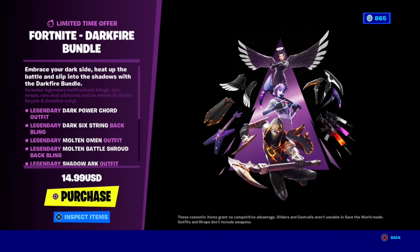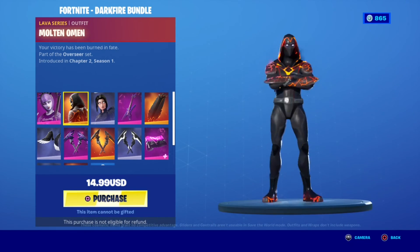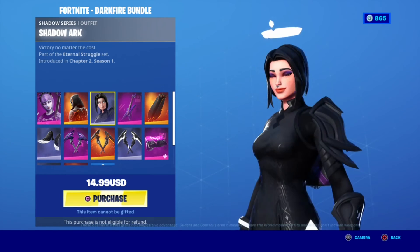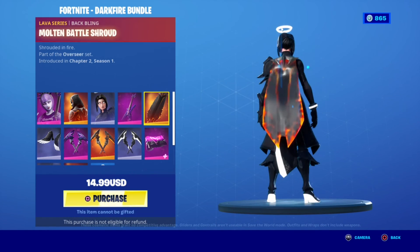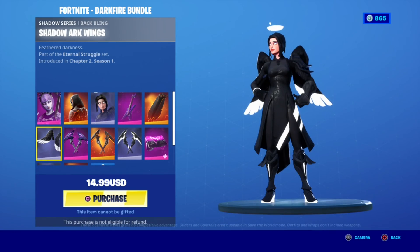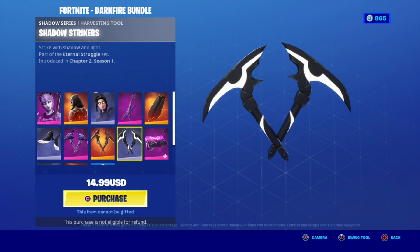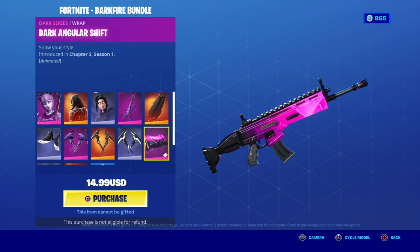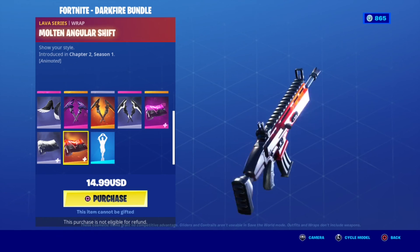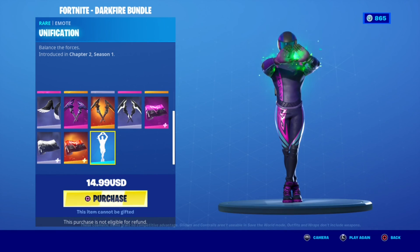We have the Fortnite Dark Fire Bundle — super nice bundle, really good for the price. You get Dark Power Chord, Molten Woman, and Shadow Arc. I really like Arc — the ordinary version and this dark version both look really cool. You also get the Dark Six String back bling, Molten Battle Shroud, Dark Arc Wings — I like the wings too, this skin is just so cool. Then the Dark Shaker pickaxe, the Molten Shaker, and the Shadow Molten Shaker. Then the Dark Angular wrap, Shadow Angular wrap, and Molten Angular wrap.